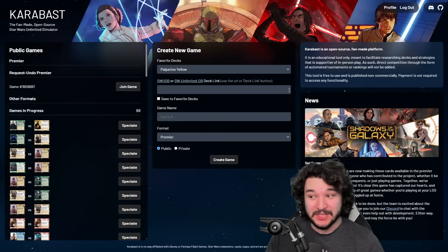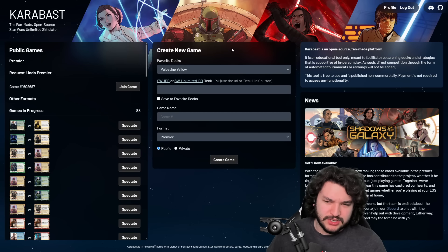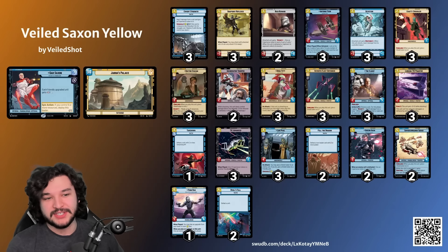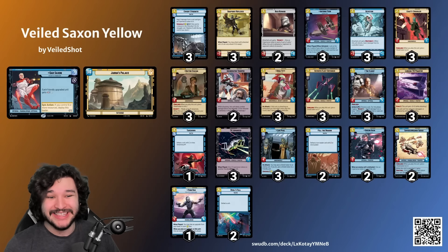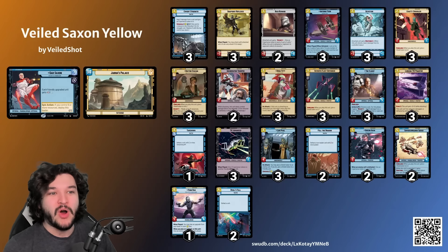That was so close - really close game against that Krennic deck. The double Overwhelming Barrage ended up being really excellent in that spot. Would have loved an earlier space unit like Inferno Four. Really solid games and lots of fun with Gar Saxon Yellow. So what did we learn? The cards that are really impressive are the ones I mentioned at the beginning. We saw a lot of scenarios where Crafty Smuggler and Dr. Evazon were really menacing threats, Seventh Fleet Defender was menacing, The Client's extra power is extremely relevant. Passing upgrades naturally in the deck is what you want with Gar Saxon - playing a unit then a separate upgrade is too action-dependent.